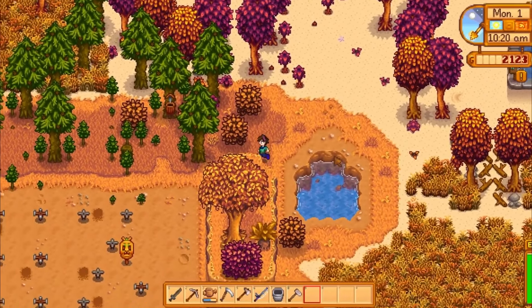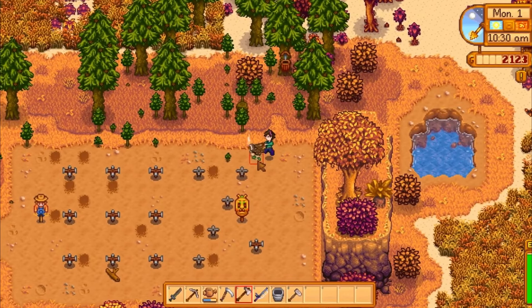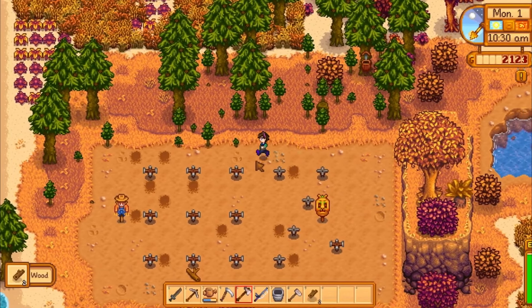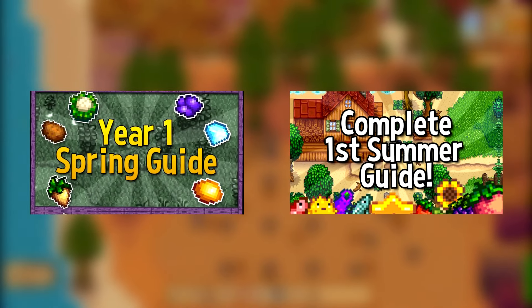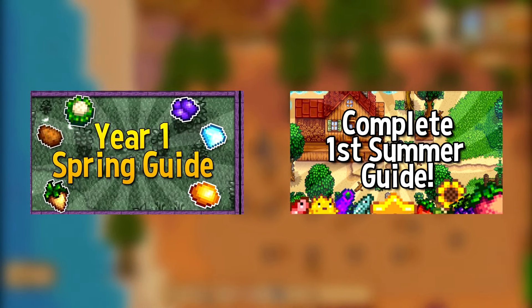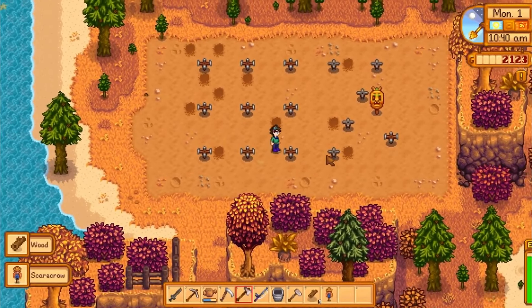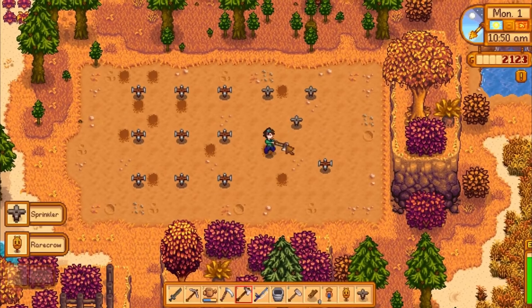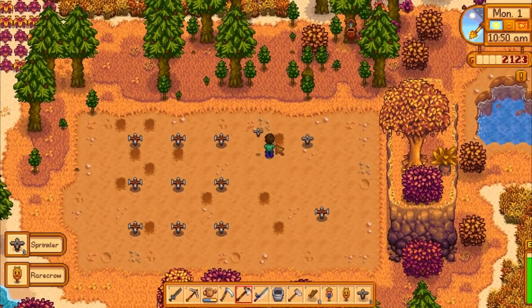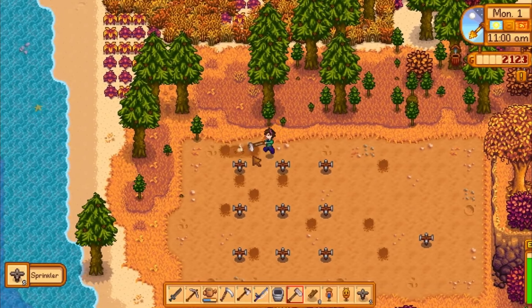Welcome to Fall in Stardew Valley, a beautiful season with a ton of potential before winter rolls in and stops your farming completely. You've watched the last two guides for spring and summer, so you know where we're starting from. The important things are: you've gotten everything exclusive to spring and summer for the bundles, you have a big barn and a big coop, you've upgraded most of your tools to steel as needed, and you've bought everything from the previous holidays.